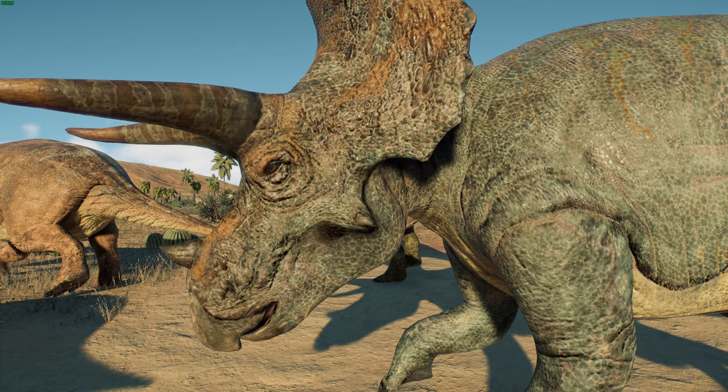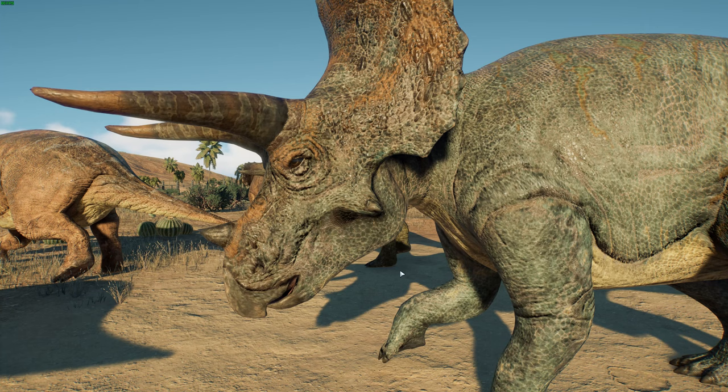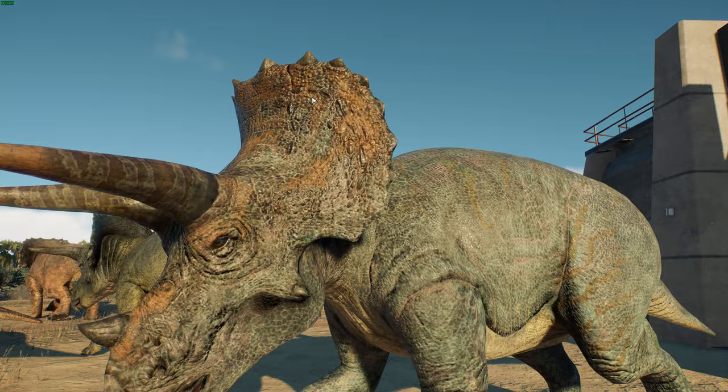This is based on your typical Hatcher specimen of horridus. You can see that wonderful face, that big beak used for biting through plants, branches, and twigs — very parrot-like superficially. There's that smaller nose horn and big bulky head, and the ossicles on the frill are still present, which horridus had whereas prorsus had a smoother frill. You can see those large brow horns that give the three-horned face its name.